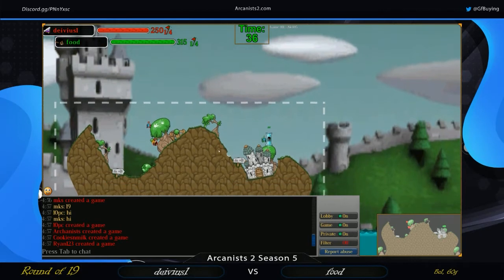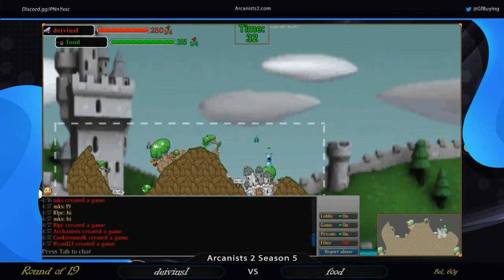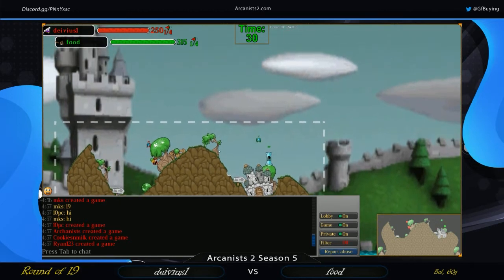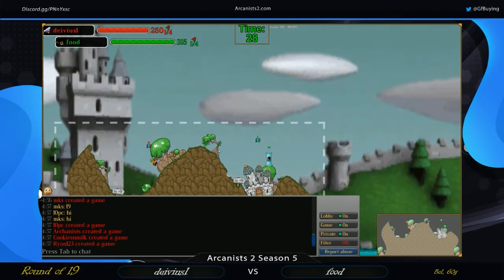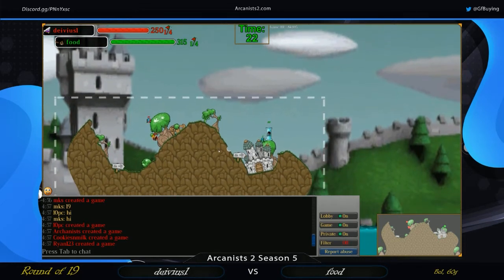Looks like Food is trying to carefully position this sylph onto something — possibly the head of this tower. Probably going to want to take that sylph a few steps back and go for a long jump as opposed to a high jump, but Food is going to persevere. 24 seconds still on the clock.